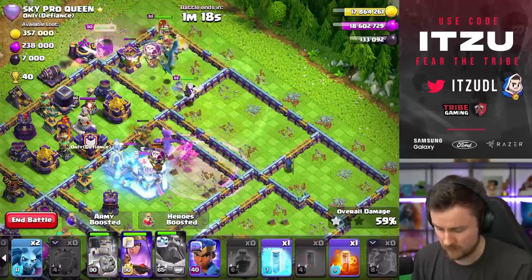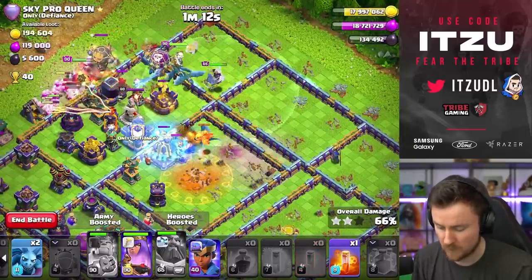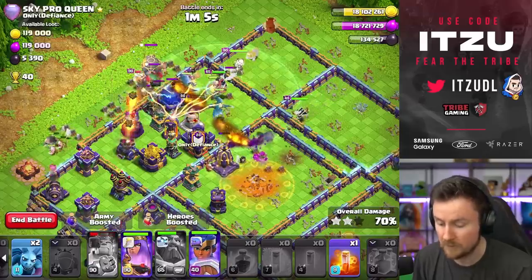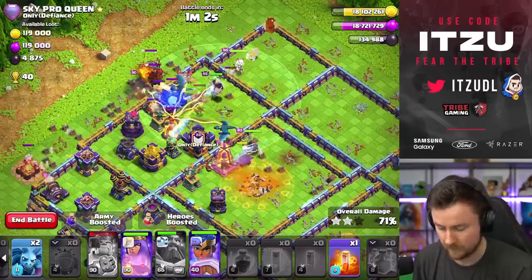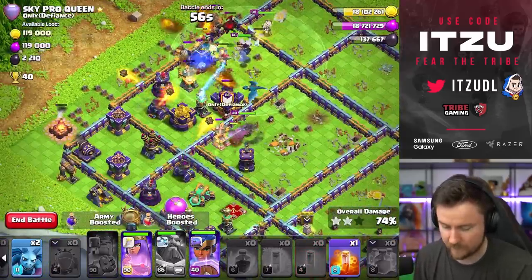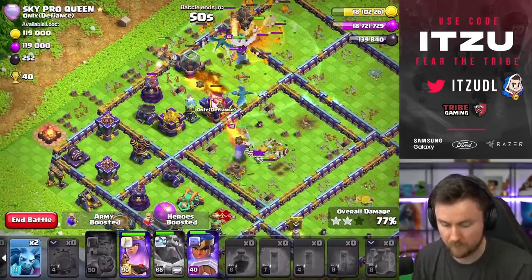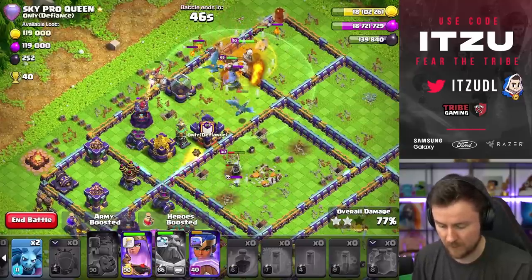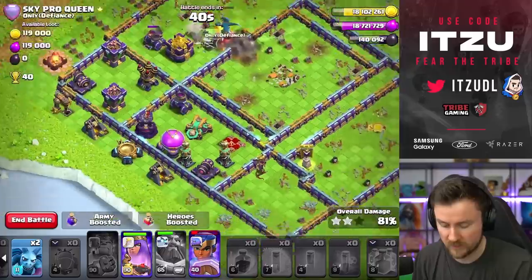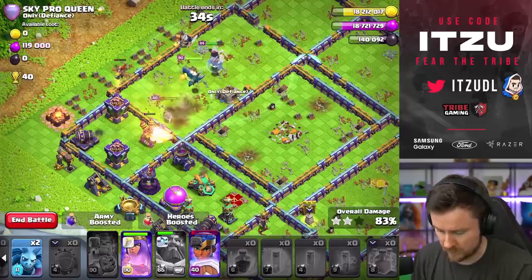We need the tunnel gone - another freeze right here. The monolith would be the next priority. The lava hound already came out, so we send in the royal champion since we've already lured the clan castle. The queen is on a wall as she always is - it is what it is. We can poison that now. The royal champion is doing an incredible job taking down the core already. Let's see if we have the power to finish this off - the royal champion took a lot of damage unfortunately, but we have about 40 seconds.